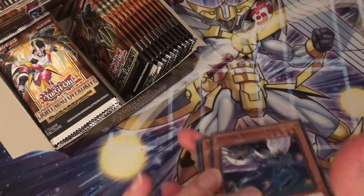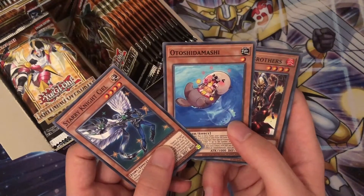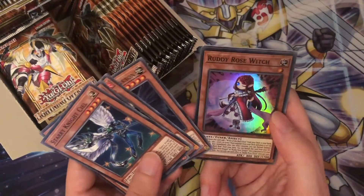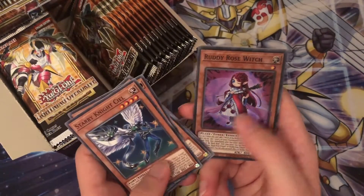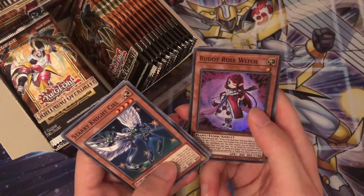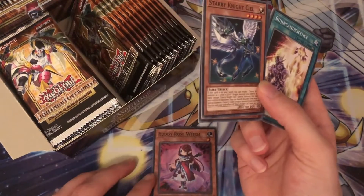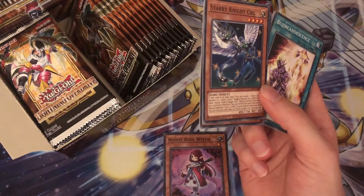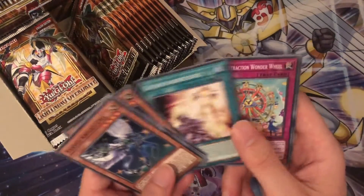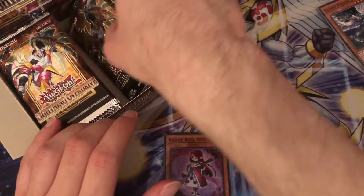Okay, first pack — what are we going to get? Oh, I think that's the short print if I'm correct. Hey, finally! That's really good — starting off with Ruddy Rose Witch. Like I said, I didn't get any of the Super Rares for the Roses — none of the Hollows for the Roses last time. So starting off with one is very good.